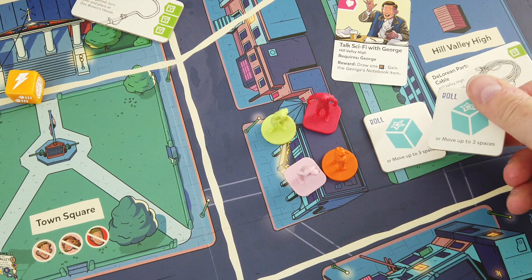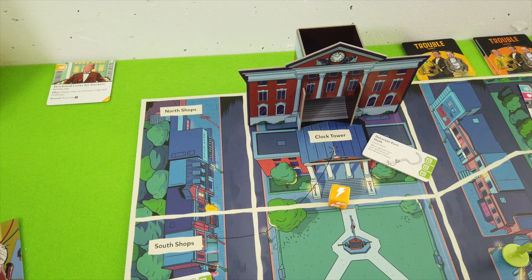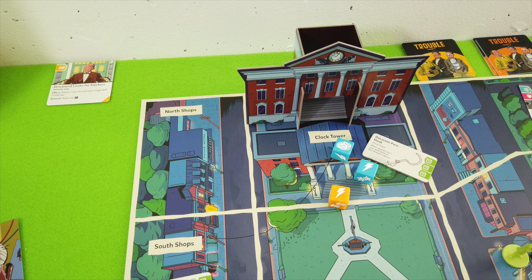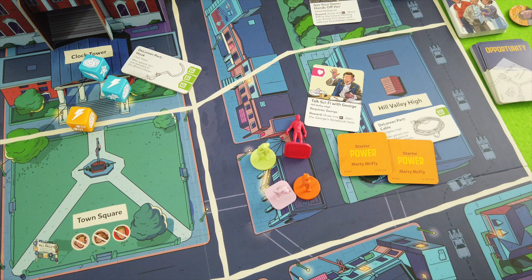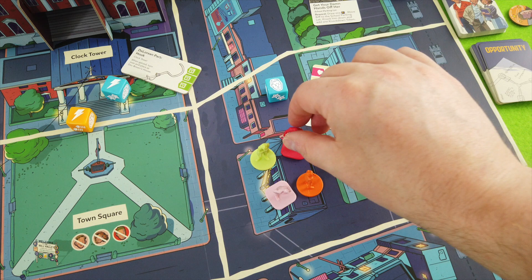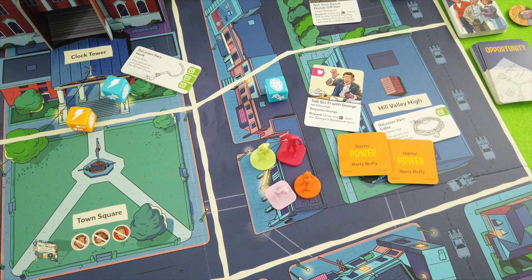We roll two courage dice and successfully knock Biff down, getting a knockdown token. But we also rolled a Biff symbol - he immediately stands right back up. We've accomplished nothing other than spending two power tokens. That's really terrible. The more I think about it, the more I realize it was stupid to bring George to Biff's location.